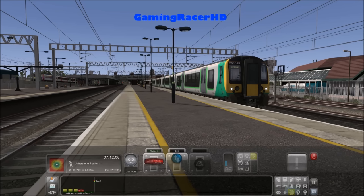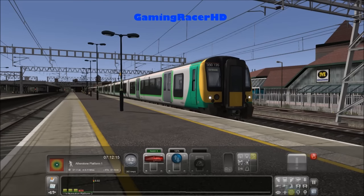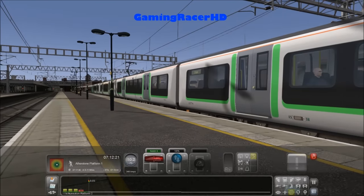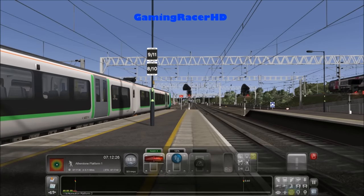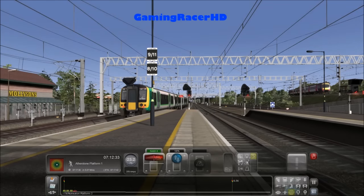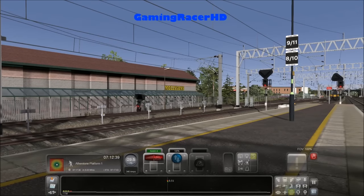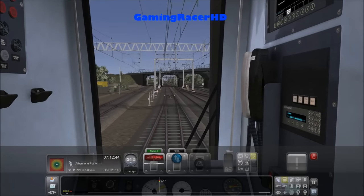Obviously the Class 350 will be able to accelerate a lot faster than the Class 170. Let's watch both trains pass by — that one's going right and we're going straight on. What's that? It says 'Mollysons' — I think that's meant to say 'Morrisons' but obviously for licensing issues they've put 'Mollysons' on the road sign. Which is quite funny.